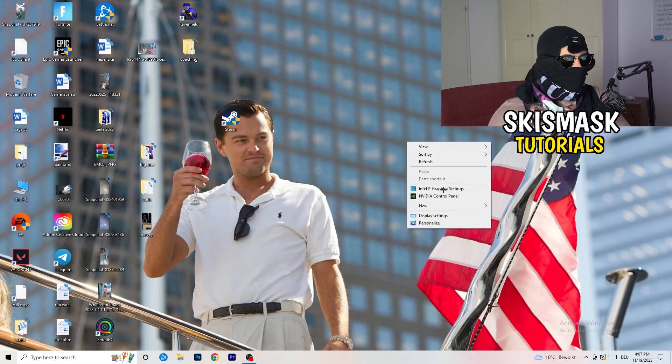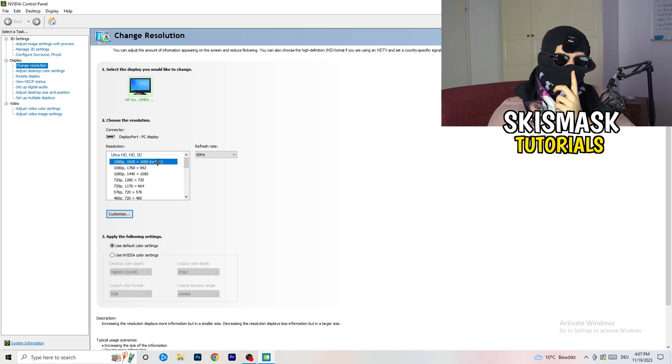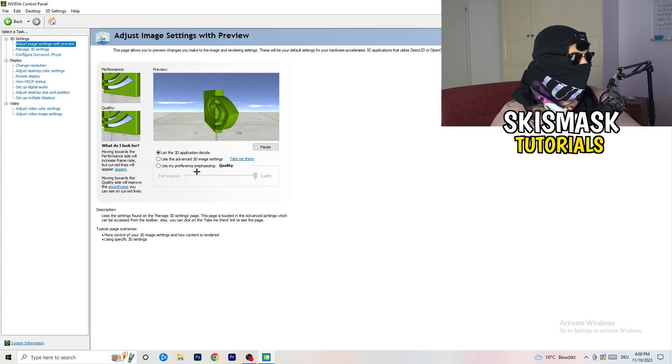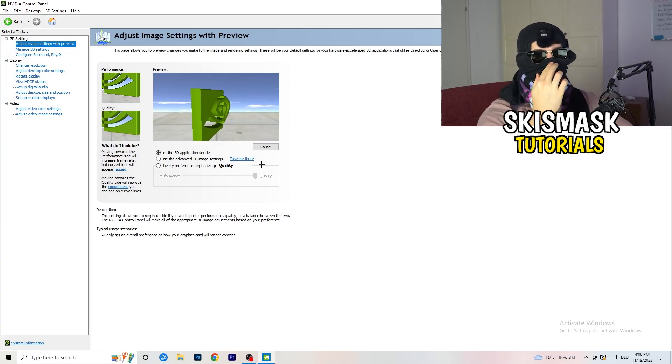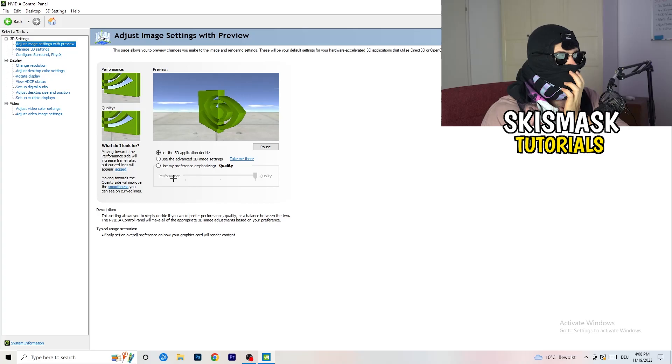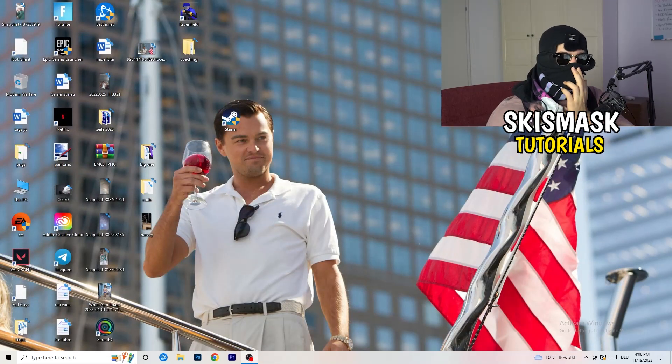Right-click your desktop and open Nvidia Control Panel. Check which resolution works best in-game — for me it's the native one. Go to 3D Settings on the left, click 'Adjust image settings with preview'. You'll see a quality-to-performance slider — I use Quality, but to increase FPS and reduce drops, drag it toward Performance. Once done, close the panel. I hope this helped — leave a like, comment, or subscribe if it did. Have a wonderful day!